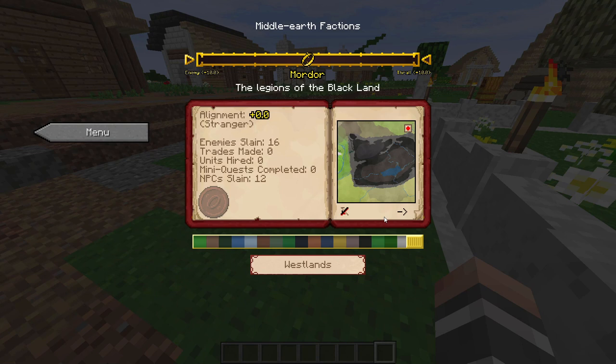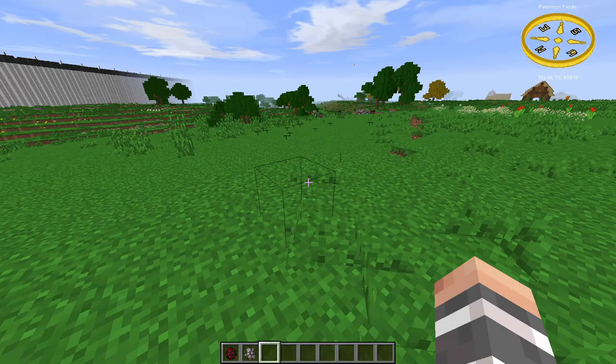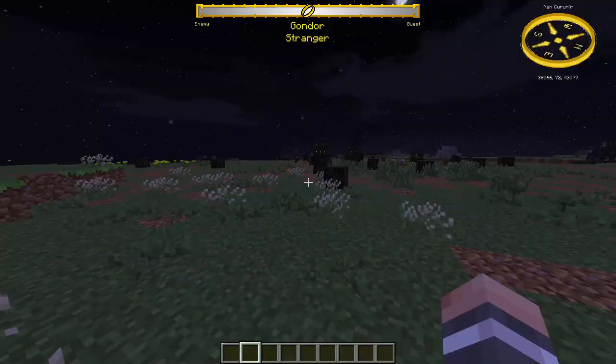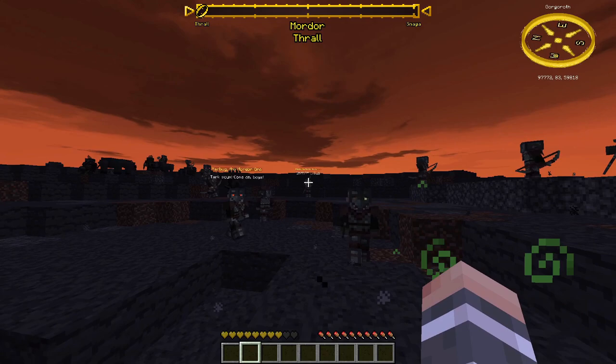There is also an icon that shows if a faction encourages war crimes, meaning killing peaceful NPCs. If it does encourage it, you will get Alignment points; if it doesn't, you won't get Alignment points from killing peaceful NPCs. Enemy soldiers will always attack each other — for example, Gondor will always attack Harad. Some NPCs will sometimes attack you even if you have plus Alignment with them — for example Mordor. You need at least 100 Alignment points to make sure nobody attacks you. For Woodland Realm you only need 50 Alignment points.